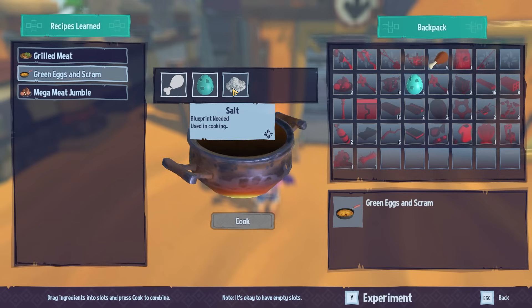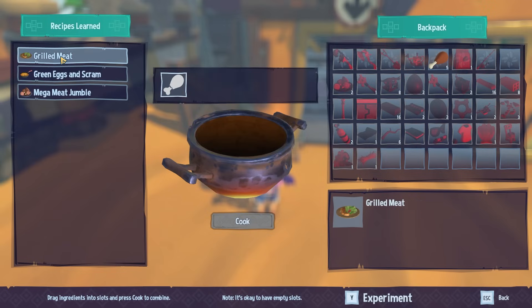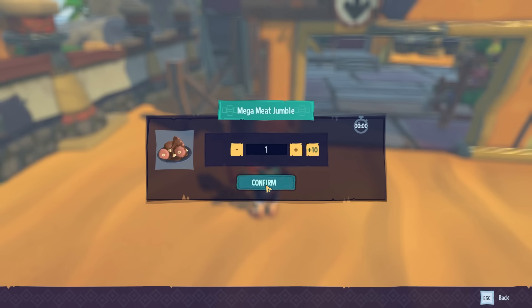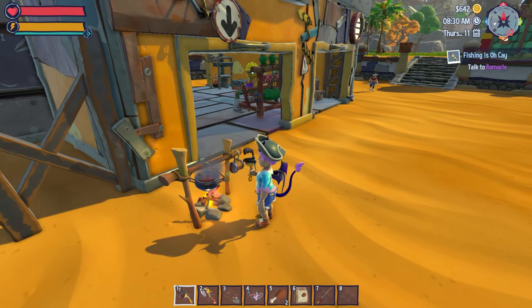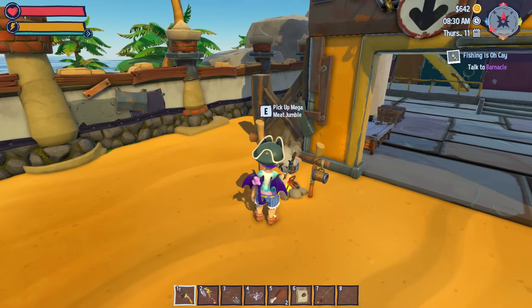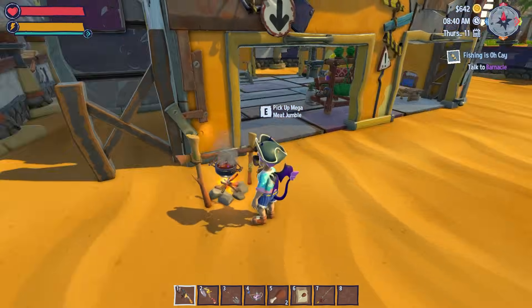Green eggs and scram — can I make that? I need salt, green egg and meat. I do have meat but don't have the salt for it sadly. I will make a meat jumble. These are very, very good early-game food because they completely refill your stamina bar, which is really nice when you get halfway through the day and you're like 'I have no stamina left.' I also need to go and talk to Barnacle.